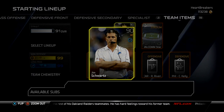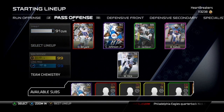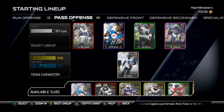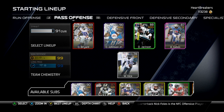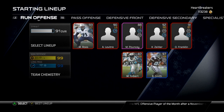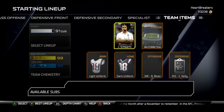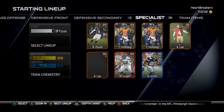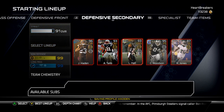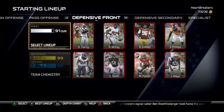Right now I'm using Jim Swartz just simply because it's a long pass. But as soon as I can get Megatron — and that's who I really want — I won't need him anymore. And then I'll have three Megatrons. I'm not sure what I'm going to do with that whole situation. I won't have to have Jim Swartz. I can go with a man defense and kind of mess around with my secondary.